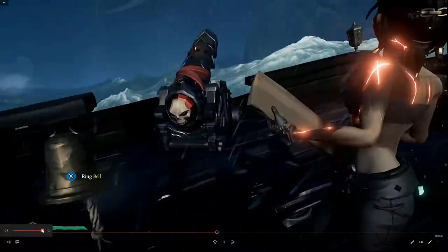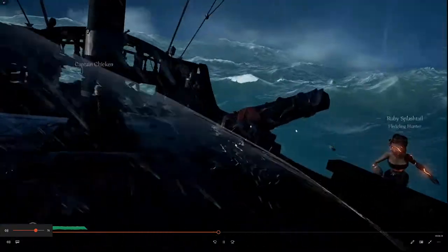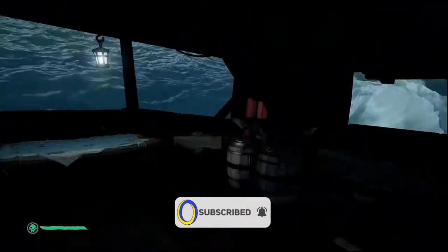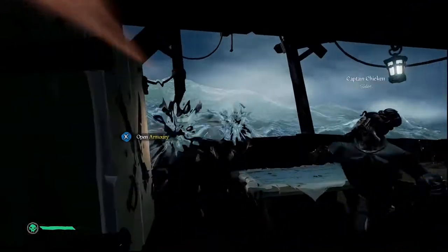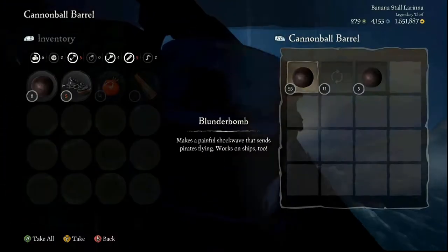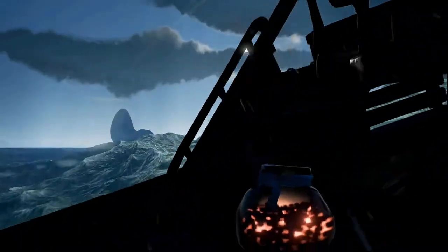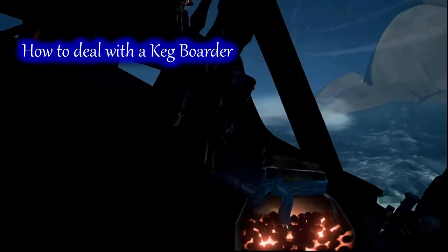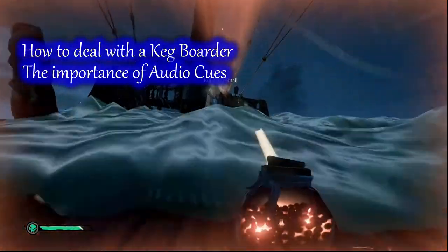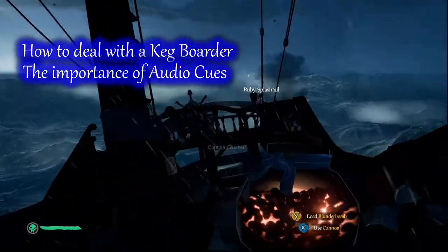Hey, what's up Likens, it's Oli here. We're diving in today with episode 2 of our Captain Hindsight series. I'm going to try something a little different this time — the last video felt a little bit vague to me, so we're going to focus on a few specific points in each episode that I'm hoping will help you guys out. This video we're going to look at how to deal with someone getting on your ship with a keg, and we're going to talk about the importance of audio cues in the game.